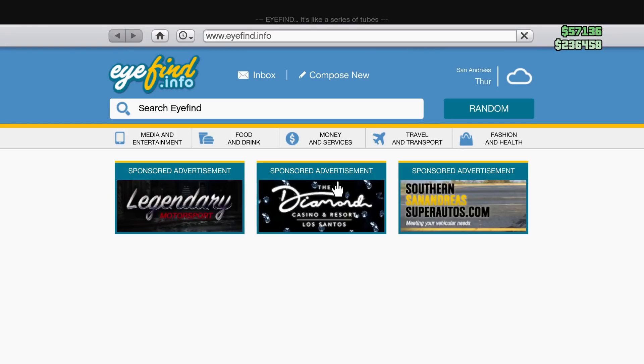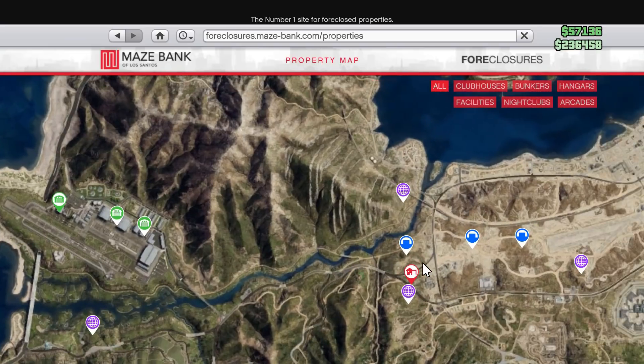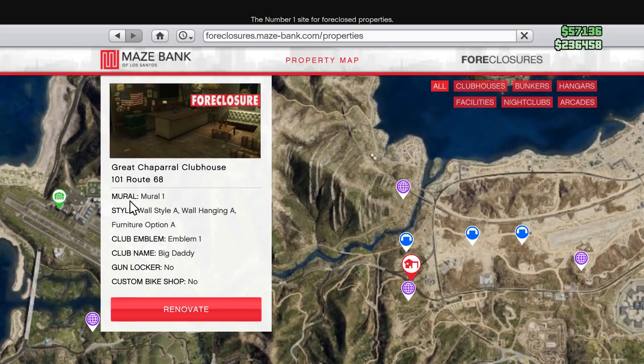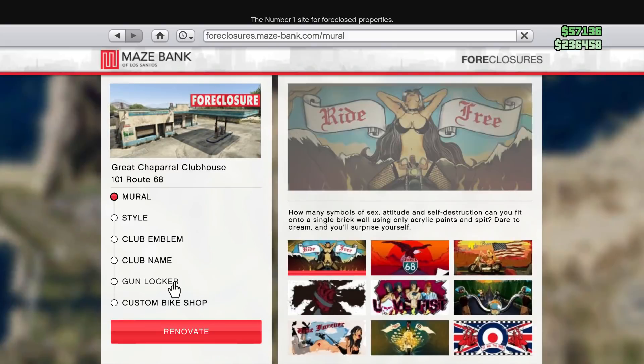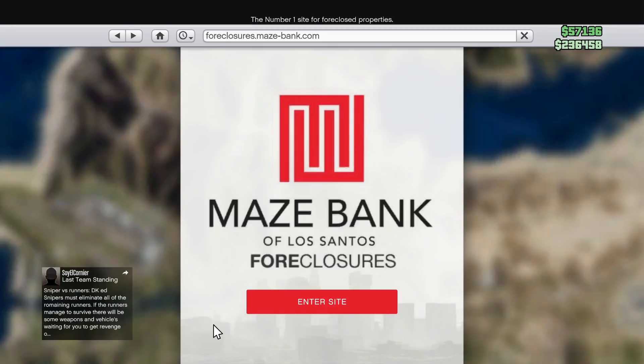Go on the internet app, then go to Maze Bank floor closures and go up to the clubhouse in the middle of the map. You can always put the filter on, but I recommend getting this clubhouse as it is one of the cheapest and has one of the best locations in the game. Do not need any of the upgrades, just buy the base clubhouse.